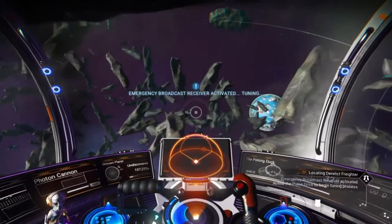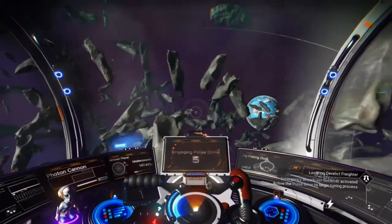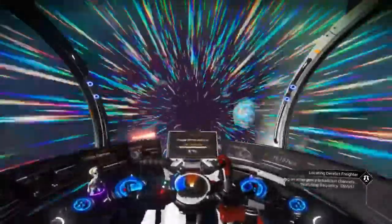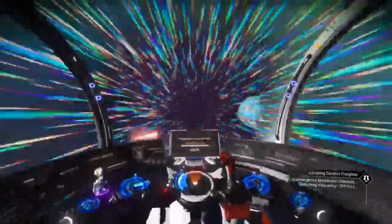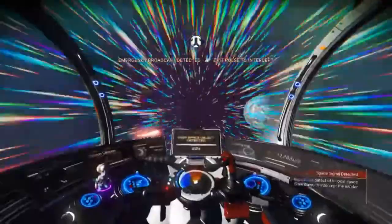You can pick these EBRs up from scrap dealers in space stations or from Iteration Helios on the Space Anomaly. The former sells them for 5 million units, but the latter will give you a free one once per week.